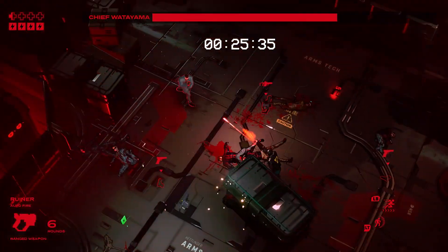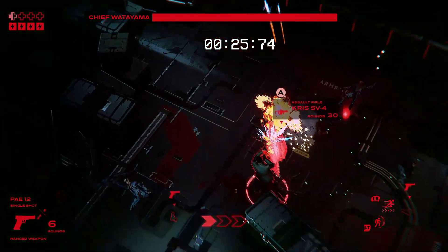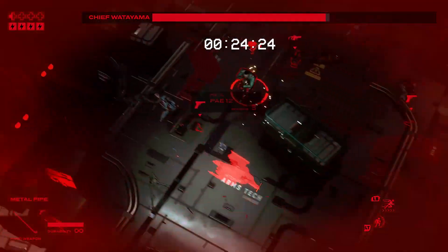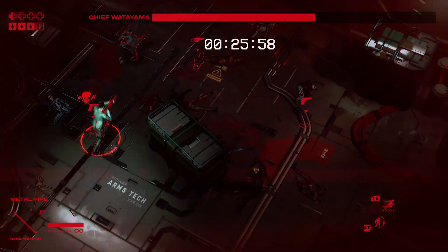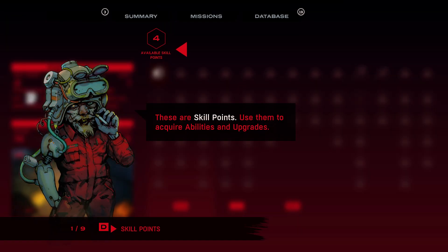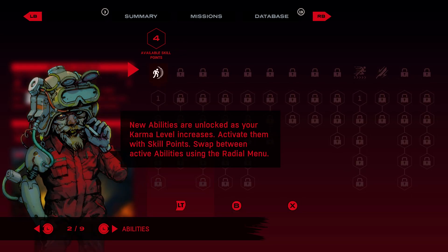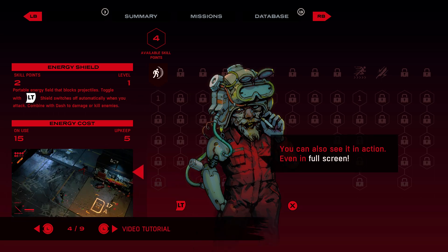It's a formula that comes with an understandable fear of becoming stale fairly quickly — it's gonna need a little something to keep it interesting. So what does Ruiner bring to the table? Abilities, really. Abilities like pulses that can stun the enemy, barriers that can slow anything that passes through them down, or maybe an overload for some enhanced strength, speed and damage. The kicker, however, is that all three exist within a single category, so you'll have to pick what suits your particular playstyle best.